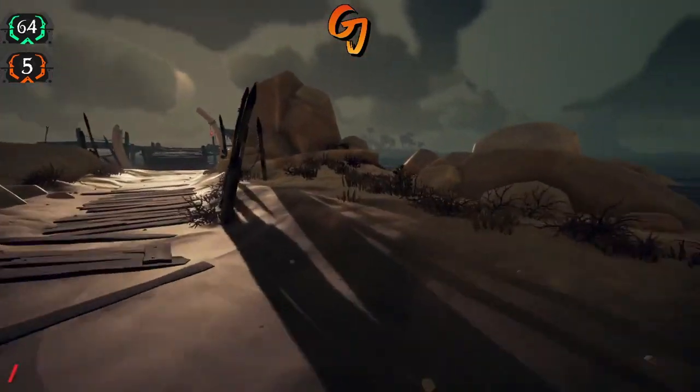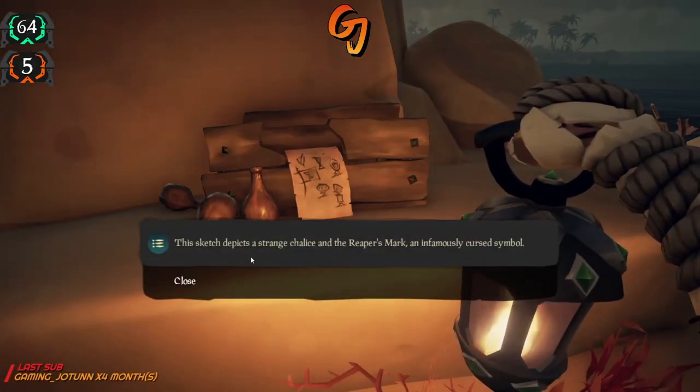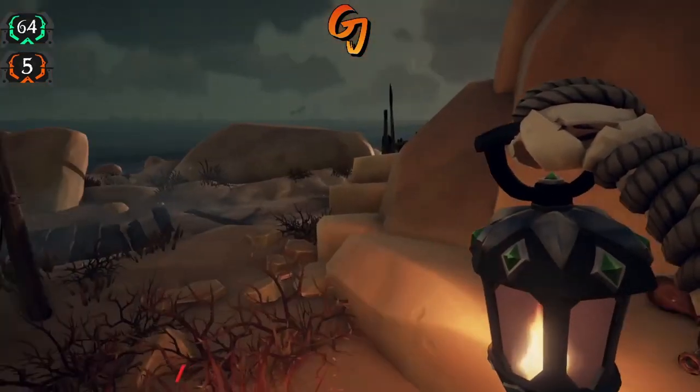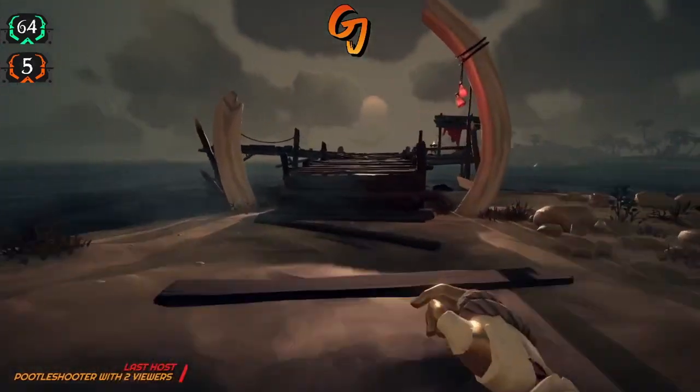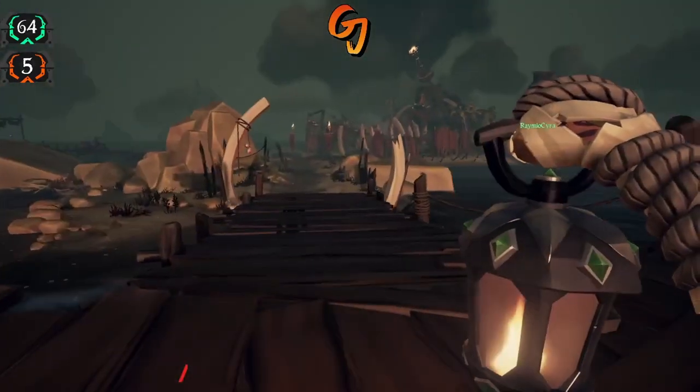So now for five out of five, you come all the way down here to the other side. And that's it — that's exactly where all five of Sketcher Jim's journals are on Reaper's Hideout.